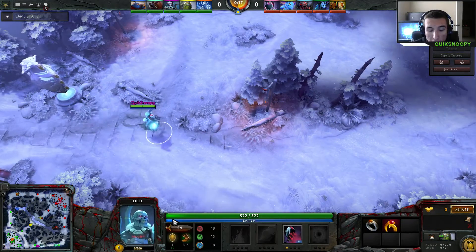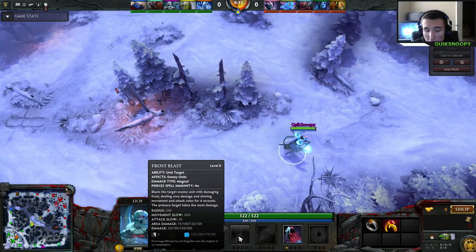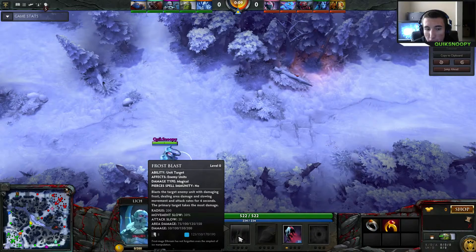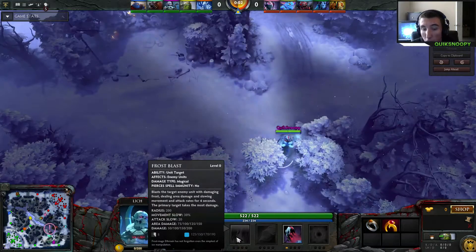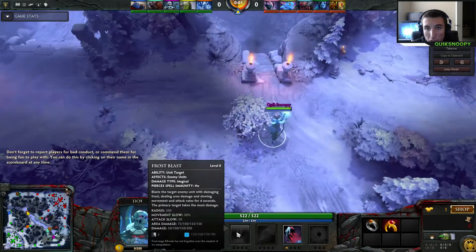Let's go over the different abilities that Lich has. His first ability is Frost Blast, which blasts the target enemy unit with damaging frost, dealing area damage and slowing movement and attack rates for 4 seconds. The primary target takes the most damage. So we have a movement slow here — very good for a support.